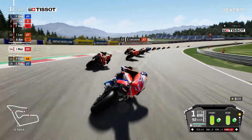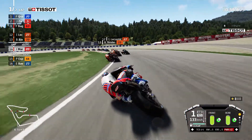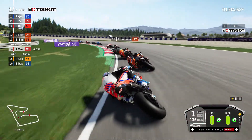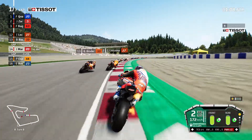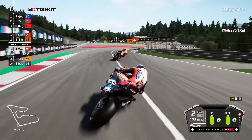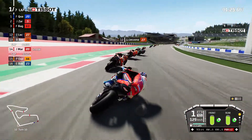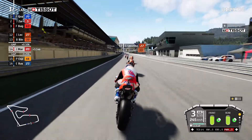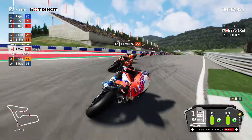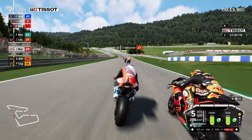Going through turn four we've got Brad Binder right in front, trying to get the power compared to the South African. We try the inside but it's quite difficult. Binder goes a bit wide, giving us a chance on the inside - not quite. He's been held up by Morbidelli on the Petronas Yamaha. We've picked up a track limits warning - two in one lap, and there are only seven laps in this race, so we've got to be very squeaky clean. We get a good run out of the final corner with power mode three and go around the outside of Binder. He takes 13th back briefly, but we get a good exit and finally get past him - up into 13th place.